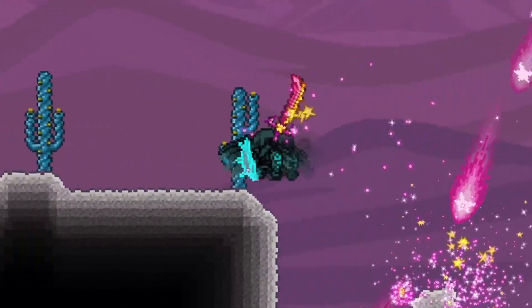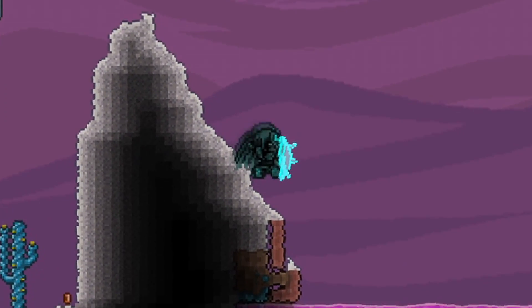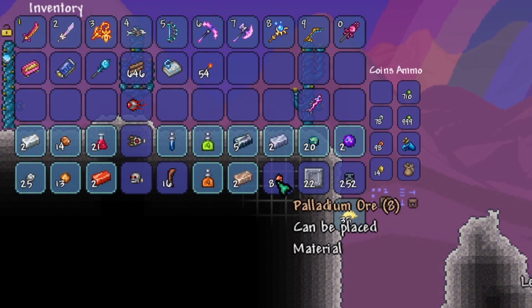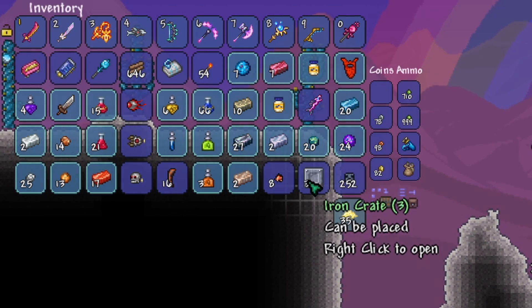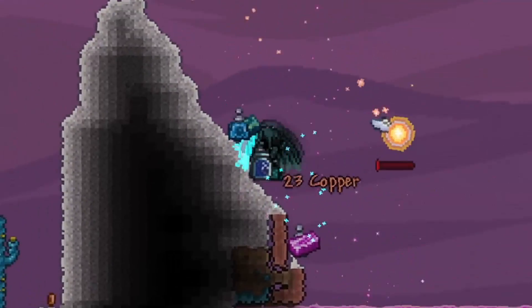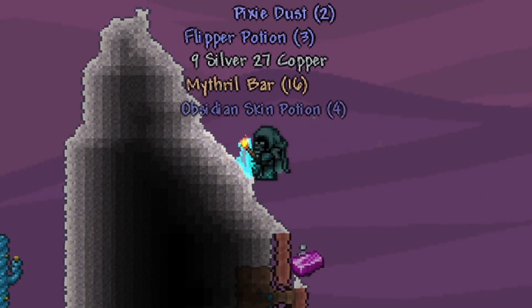Next on the list is fishing to gather crates. This is because you can get some really good hard mode ores out of these crates. You can also do this whilst you are fishing for the Crystal Serpent for some awesome multitasking. You will need to get these hard mode ores as quickly as possible, so you can either destroy Demon and Crimson Altars to get the ores to spawn in your world, or you can fish for the crates to get them. You can craft some great armour and weapons with these ores which should carry you quite far through hard mode.